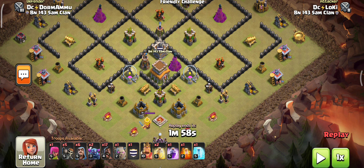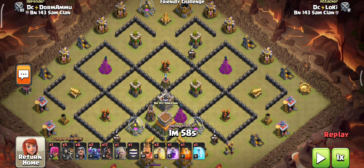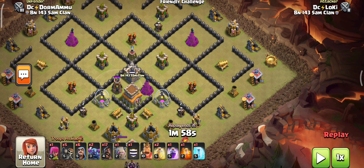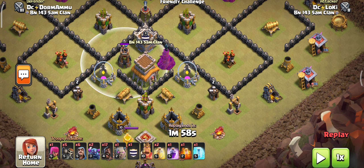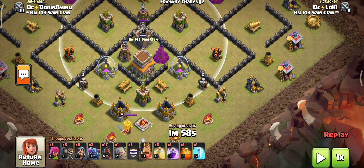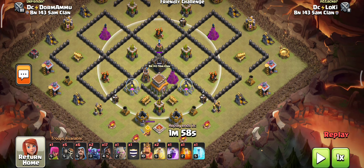Just make sure the healing spell placement is near this wizard tower and also this tesla or giant bomb, because this is also the most important threat in this Hog Rider attack. In this attack we are going to take down the three most important defenses. Let's make this attack warriors, let's go!